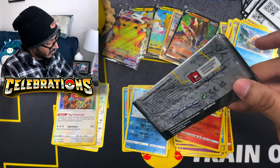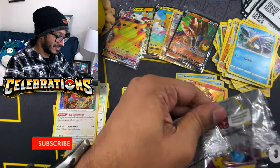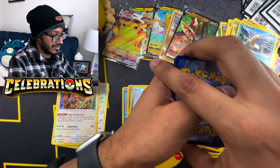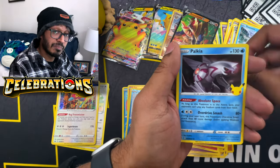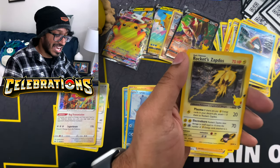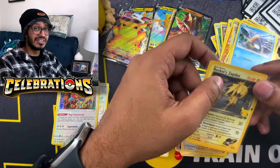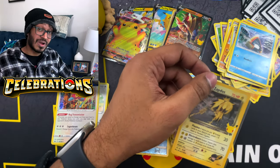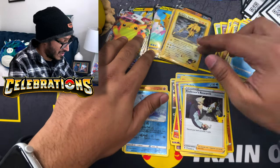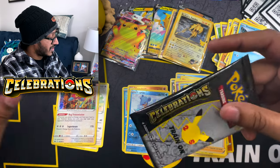Next pack guys - I believe we have three after this, so let's call this the middle pack magic. Here's your code card, one to the back. We got Cosmog, Palkia, Professor's Research, and Rocket's Zapdos - nice, that's what I'm talking about! Getting near the end of completing your master set you start to get duplicates, but having another Rocket's Zapdos is always amazing. That's another classic collection card. Three more packs guys.